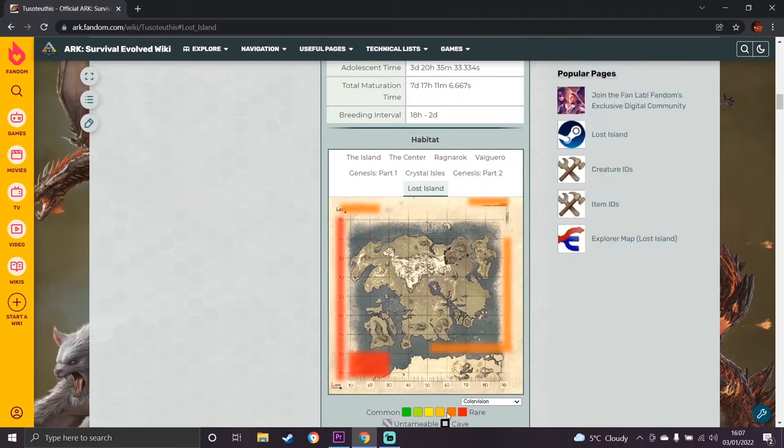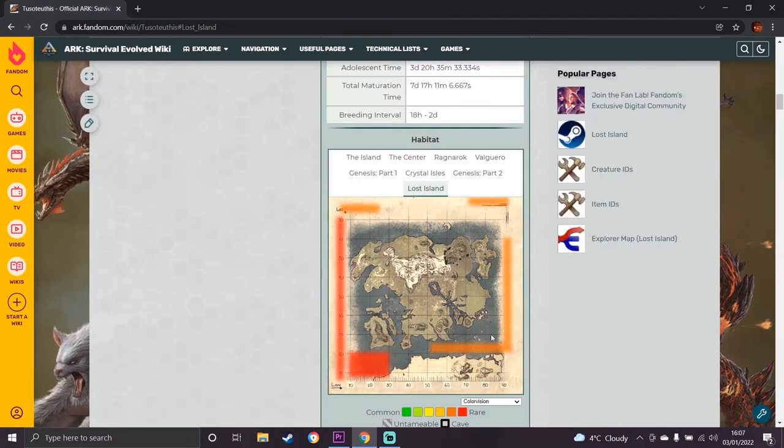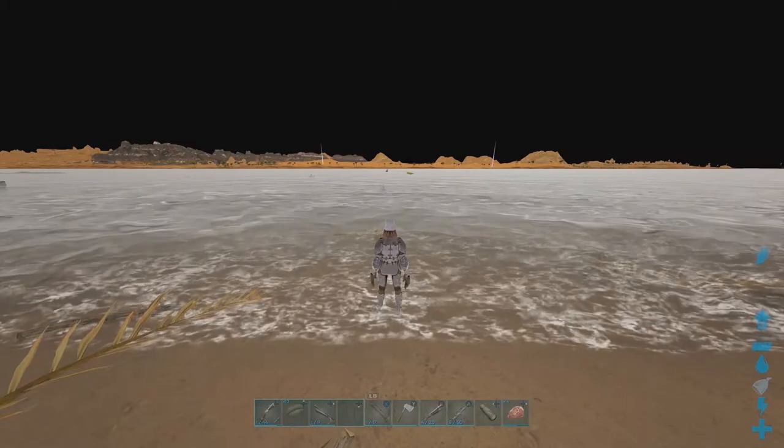I'm gonna show you how to tame Tussotheuthis — the giant squid — on the new map Lost Island. Super easy, braindead strat. Let's get straight into it.